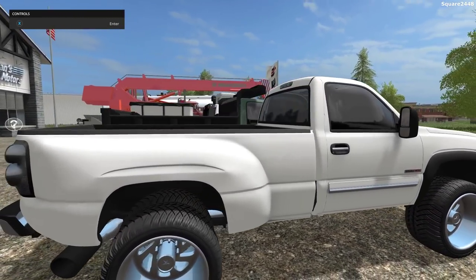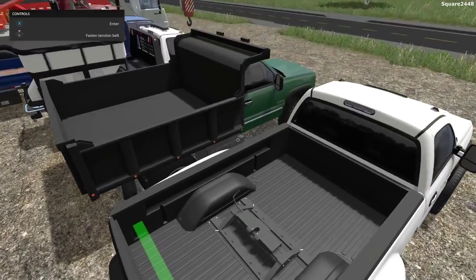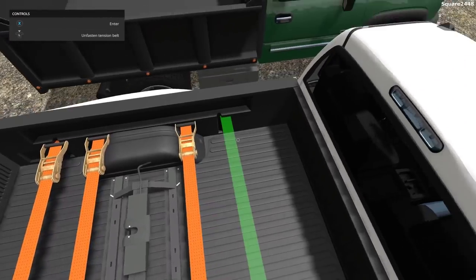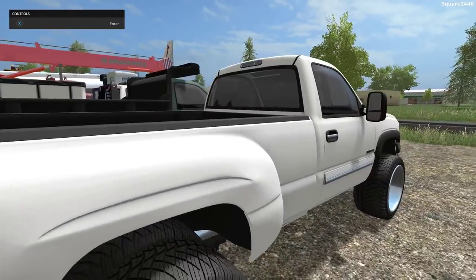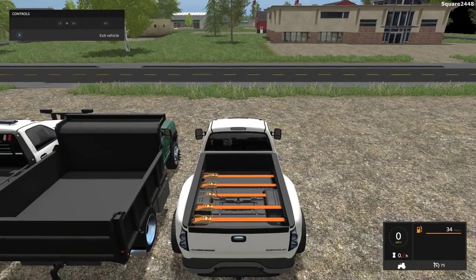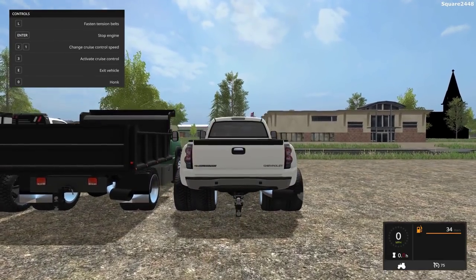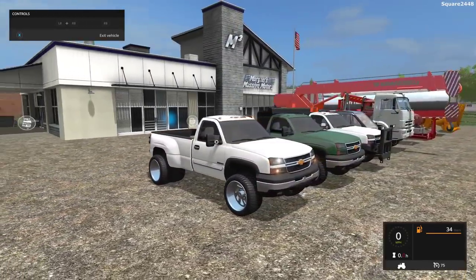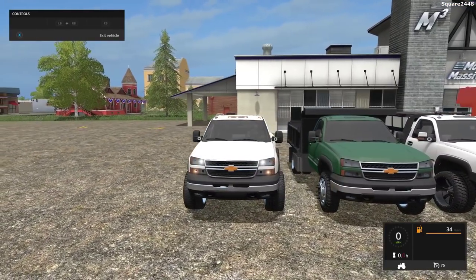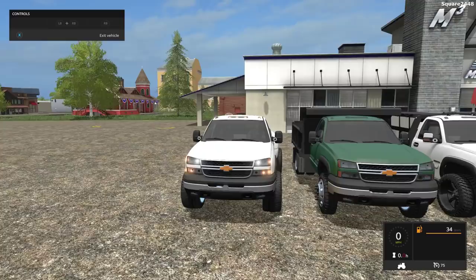You guys can see overall a very nice job on the textures. When you come around back, it does have a drop hitch, and all of the straps work. It does come with a gooseneck hitch, which is also very cool. Once we hop here on the inside view, we'll take a look at all of the lights. These are some of my favorite lights here in Farming Sim — they just look so nice. On the first person view it does have an interior view, but it's not too detailed.